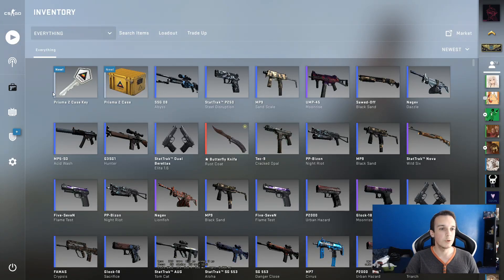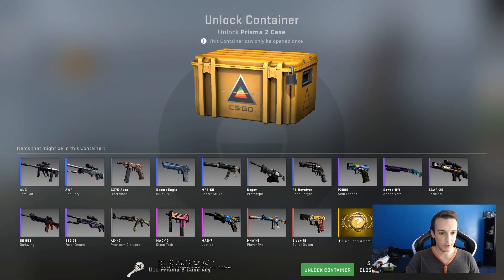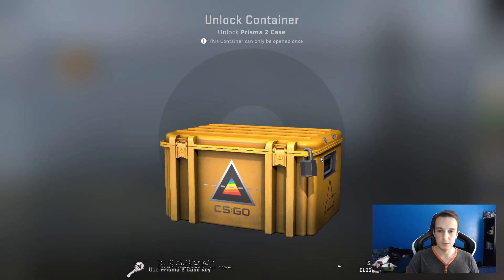Hello and welcome to another daily case opening. Today we're opening a Prisma 2 case which dropped for me last night when I was playing, and let's see if we can get the other red skin, the M4A1-S Player 2.